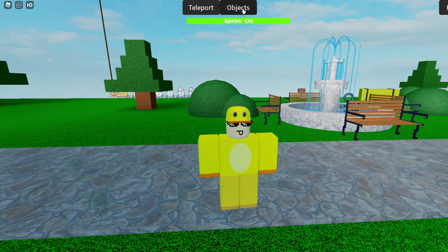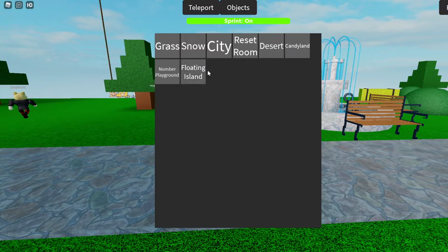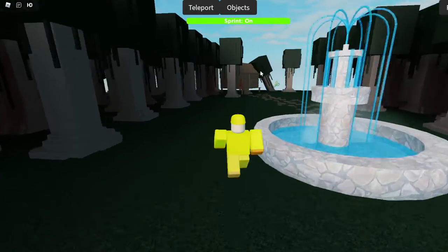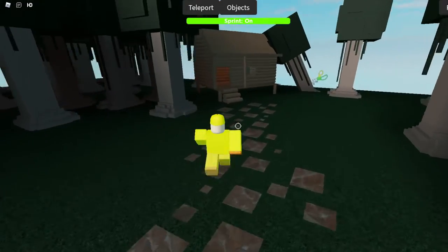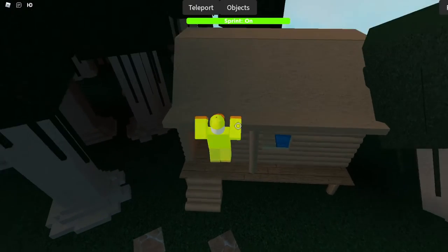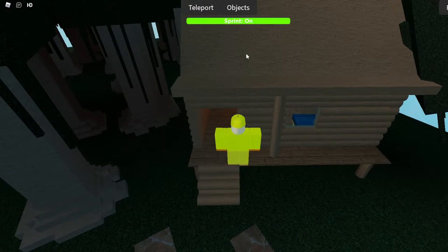First thing that you want to do is you want to go to teleport and go to floating island. Then you want to go over to this house and jump on it with sprint on. Or do a head hitter if you can, maybe without sprint.